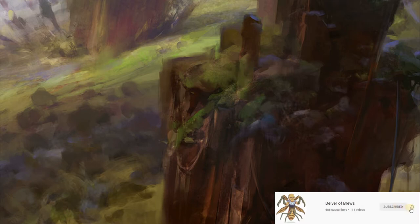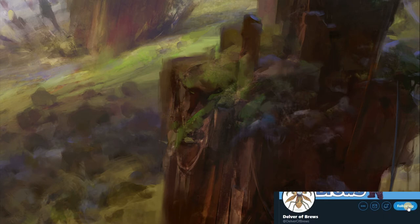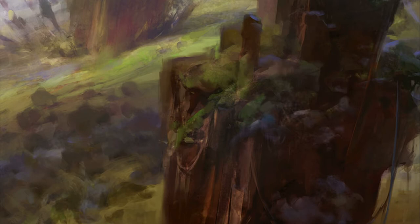Hey everyone, welcome to another sideboard tech video. Today we're going to be covering Gruul — that's red-green in modern. This is sideboard tech video number four in the series where I go through your sideboard options when you are playing a certain combination of colors. I started off with Temur, then Simic, and now we're finishing off this part of the color pie with Gruul. After this I'm moving on to Sultai and then black color combinations.